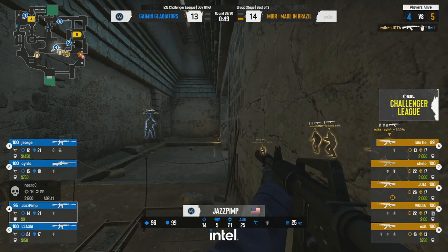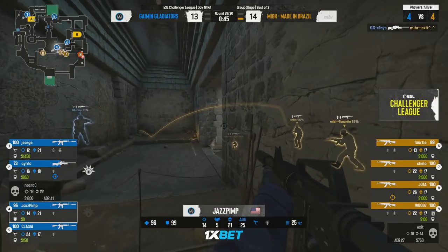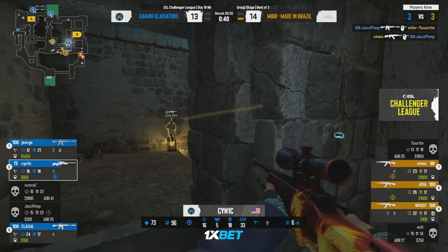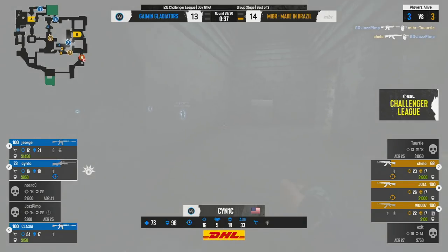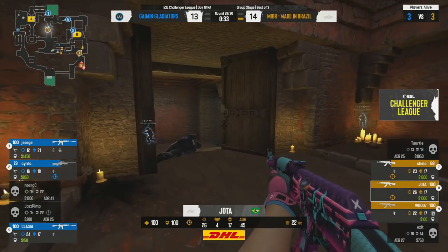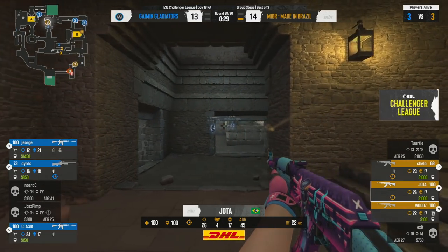The opening pick does embolden this MIBR side right — we saw this again, when they lose those opening picks, life is just — the lineup right there — had to get that trade, it had to happen, and it does indeed. Now Cynic's forced off the angle — this does represent an opportunity — but they've learned the player through mid again, and this time there's 30 seconds on the clock.